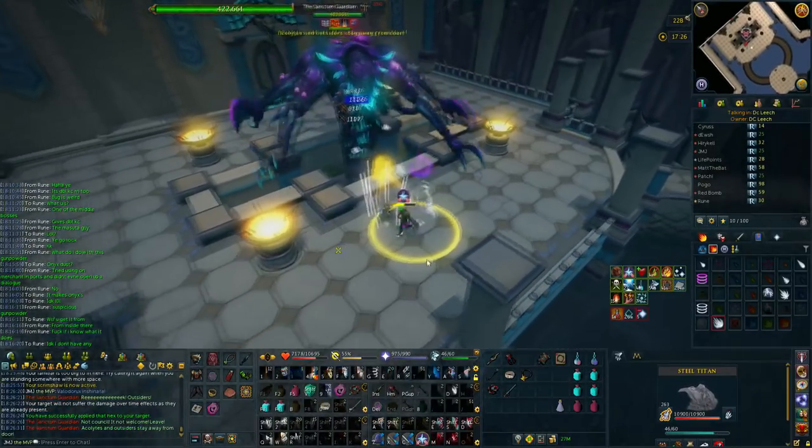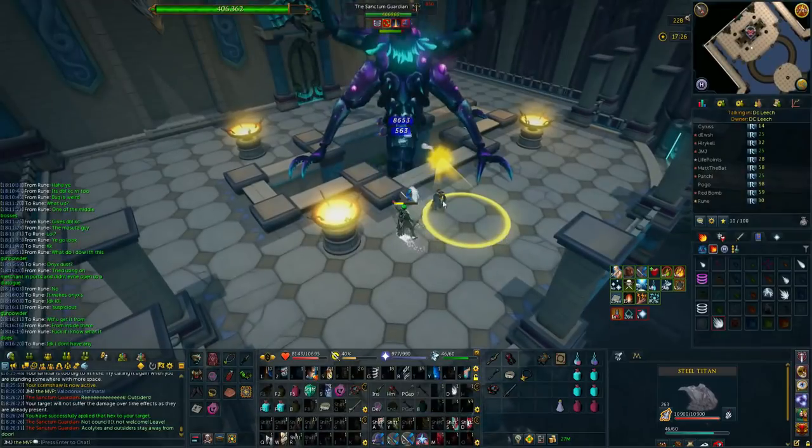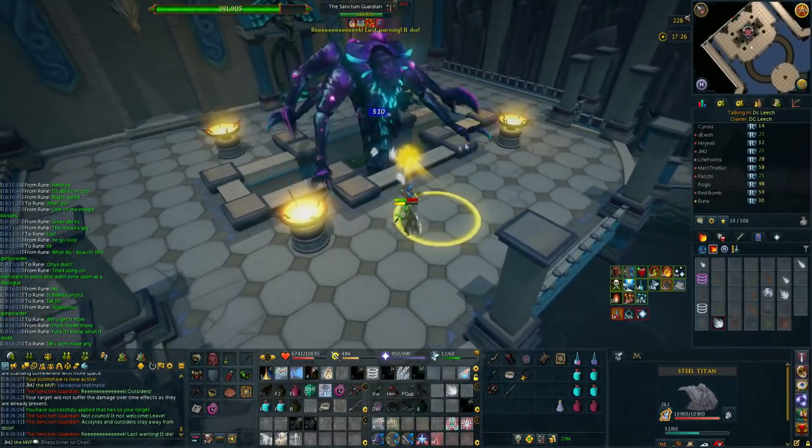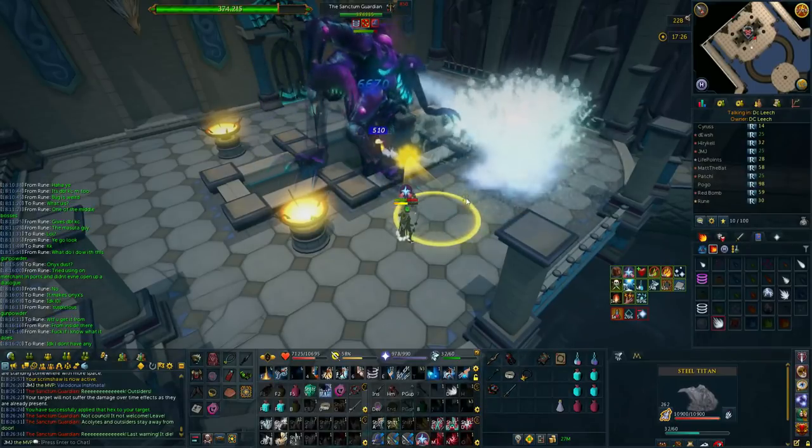So the first boss is the Sanctum Guardian. You might recognize this is a reskinned Claudia from some of the beach events, but it does have a little bit more mechanics and things than Claudia did.